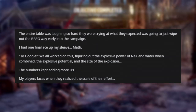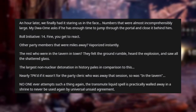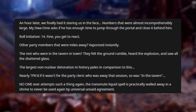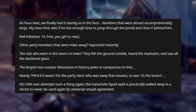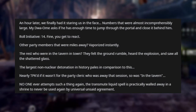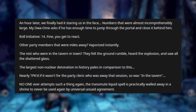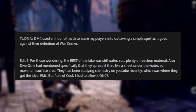When I finally understood what he was trying to do, the entire table was laughing so hard they were crying, expecting it would just wipe out the BBEG way early into the campaign. I had one final ace up my sleeve: math. We all worked on it for an hour — figuring out the explosive power of knack and water combined, the explosive potential, the size of the explosion. The numbers kept adding more zeros. An hour later we had it staring us in the face: numbers that were almost incomprehensibly large. My player asked if he had enough time to jump through a portal and close it behind him. Roll initiative. He rolled a 14 — fine, you get to react. Other party members who were miles away were vaporized instantly. Those in the tavern in town felt the ground rumble, heard the explosion, and saw shattered glass. The largest non-nuclear detonation in history pales in comparison. It was nearly a TPK, saved only because the party cleric was away that session and in the tavern.